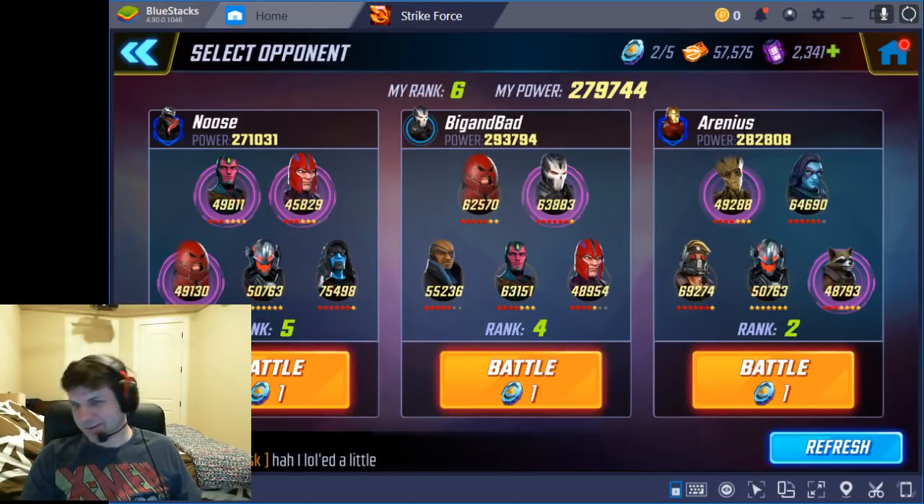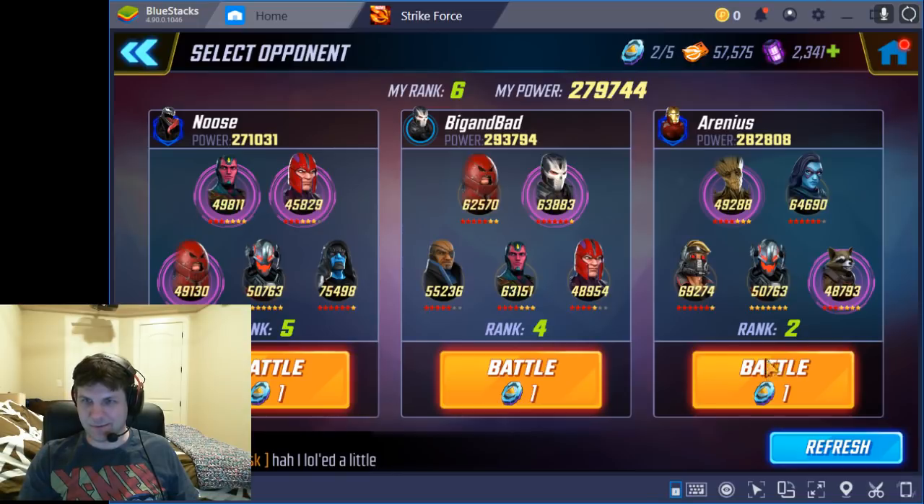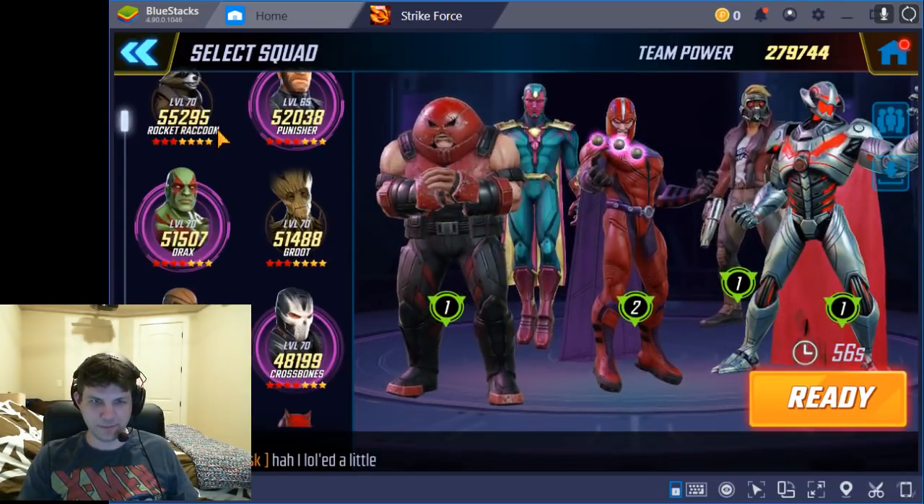We've had some discussions lately about different configurations with Ultron. The main one is Magneto, Juggernaut, plus Ultron, and then some variation of Ronin, Minerva, Vision, Groot, and Star-Lord. But we haven't really tried fighting Minerva Guardians plus Ultron, so I figured to go through this and show the kill order, or the turn order, however you want to call it.